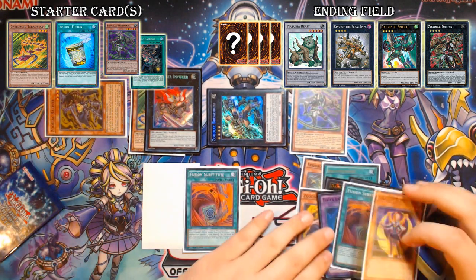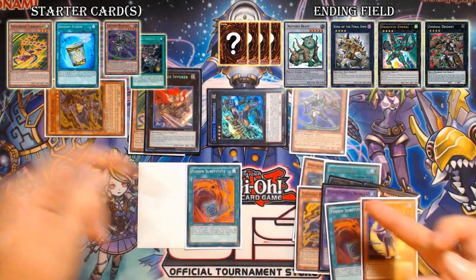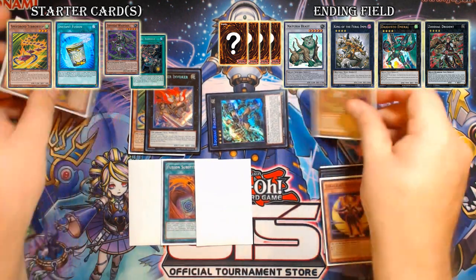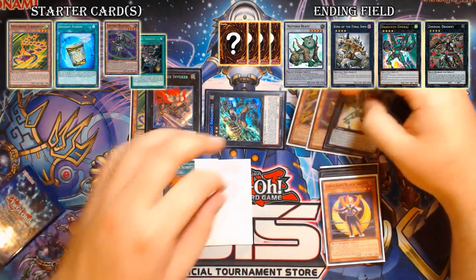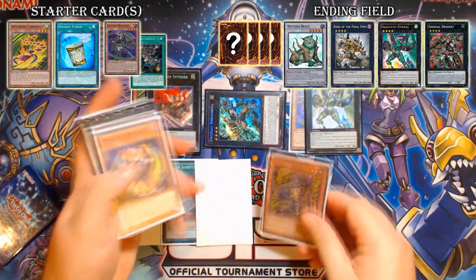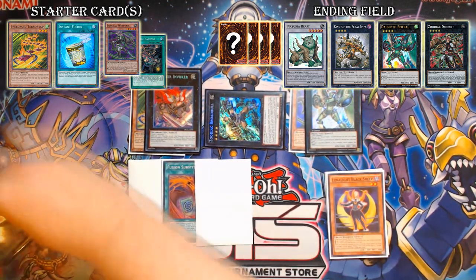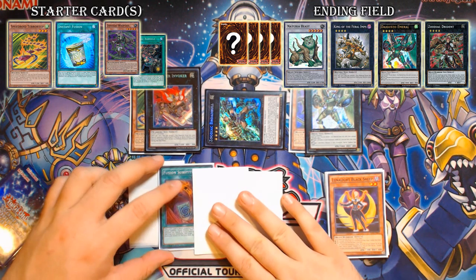Discard Black Sheep to add the second Fusion Sub to hand. There's a Fusion Sub in your grave, so after detaching off Broad Bull to get Norden in grave and Special Summon Rapier out of deck, you use the Fusion Sub in grave — banish it to shuffle Norden back — then draw your second card. From here, overlay the Whiptail and Rapier into Digusto Emerald number two. Detach the Rapier, shuffle back one Rat, a Broad Bull, and the Emerald, then draw your third card.